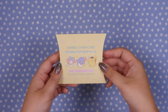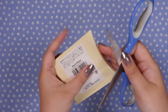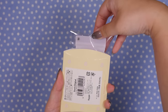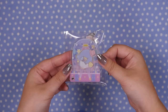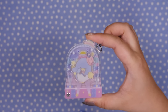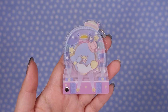Next let's open the Sanrio character custom acrylic charm. There were two different packaging types, and last time we got Pom-Pom Pudding. We want Kuromi — we always want Kuromi. It's purple... oh, I don't think it's Kuromi. It's Tuxedo Sam! So this is like a shaker charm, but you can open it up and add little beads and embellishments. Maybe after we open all of them that'll be a fun project. This Tuxedo Sam design is really cute — he's singing on a stage!